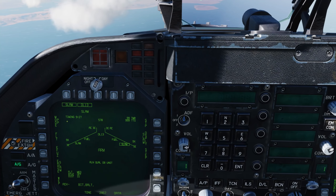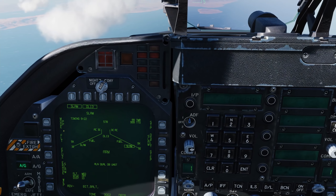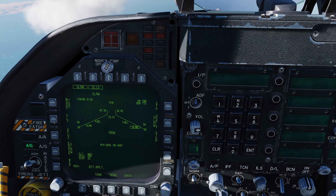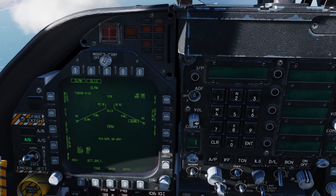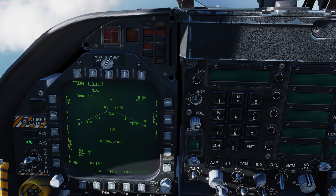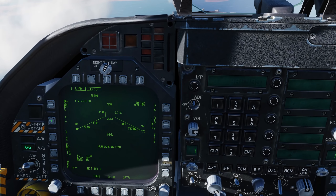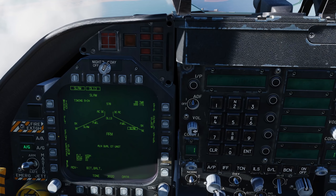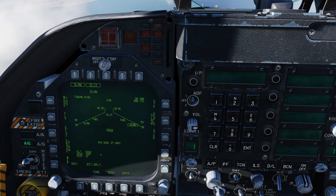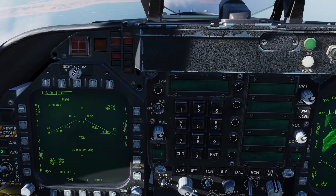We can release a SLAM in both the Pre-Plan Mode, or PP, as well as Target of Opportunity, or TOO. We'll go TOO for this test. Just like the Harpoon, we have cruise altitudes of medium, high, and low, and we select those with the push button here in Cycle Selection. We'll go for high. Below that we have the E-Fuse — right now it's off, and we'll press once to go to Instantaneous. And finally at the bottom we have Distance 10.